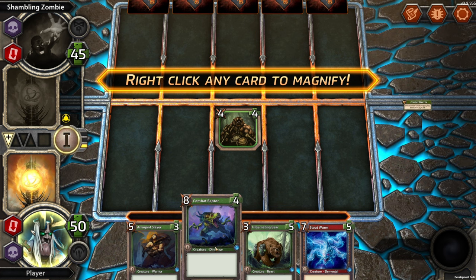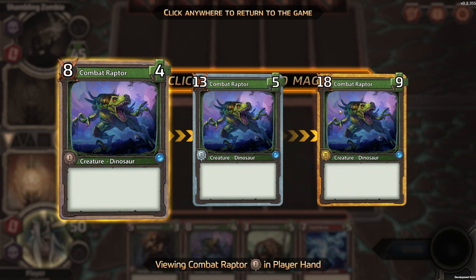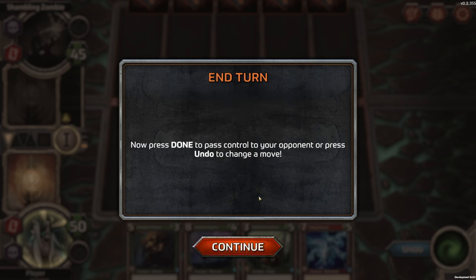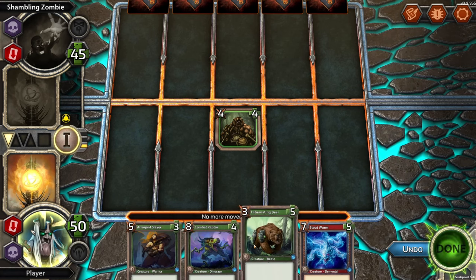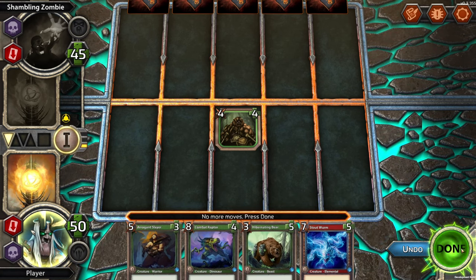Let's take a look at this Combat Raptor — it just gets bigger: 8/4 to 13/5 to an 18/9. Hover over bolded keywords or icons to see information pop-ups. Now press done to pass control to your opponent, or press undo to change a move. Undo is a very nice addition here. Done.